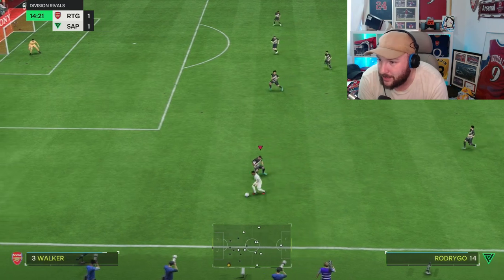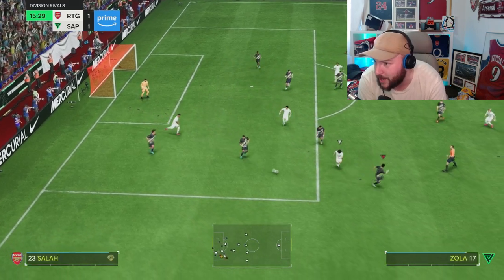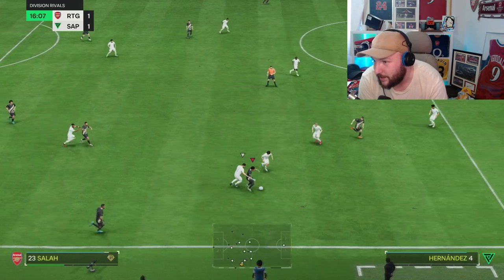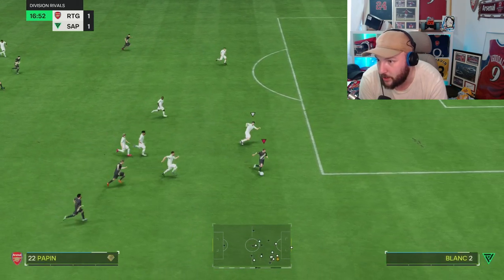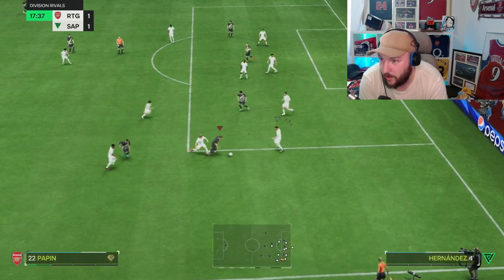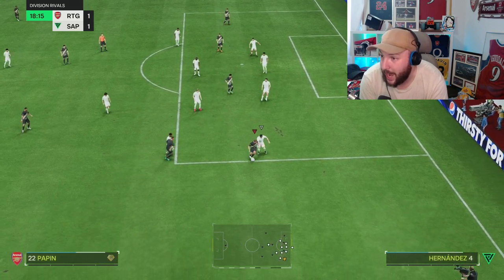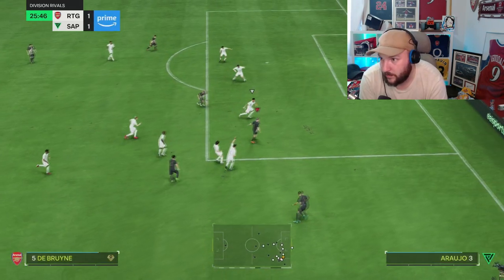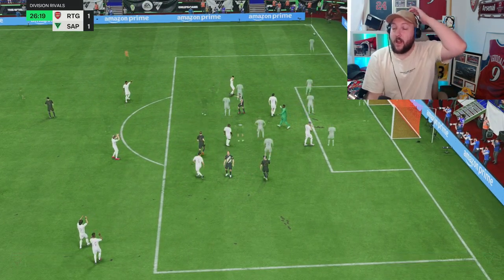The problem I'm finding in this game is everybody's just cutting back. Shot cancel — good tackle for myself. We've got a really sweaty opponent; shot cancelling, player switching — can Papin handle it? We do get through with a good pass. Lovely pass in — Salah nearly gets a penalty; I don't know how we didn't get that. But you can see the problems he's causing.